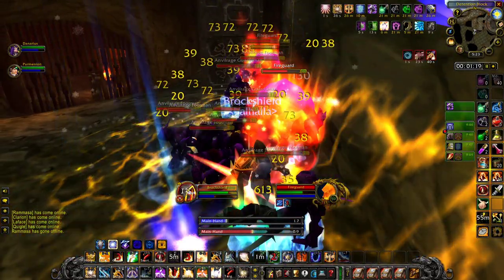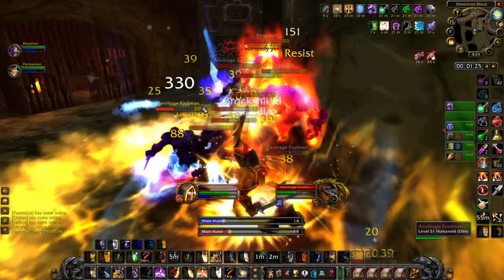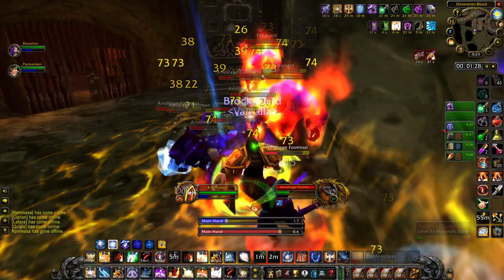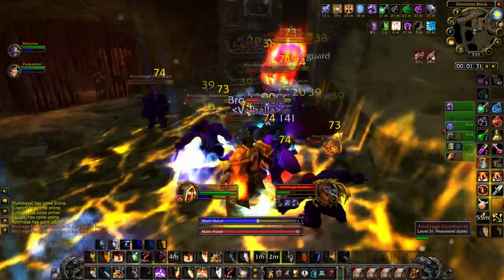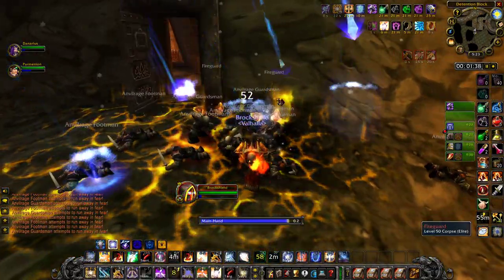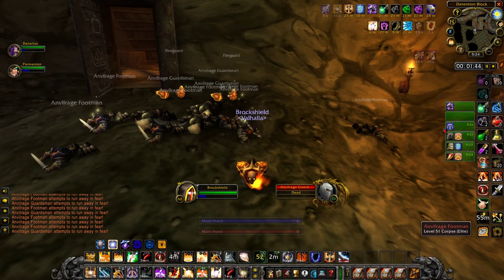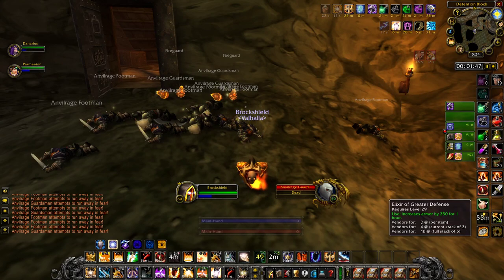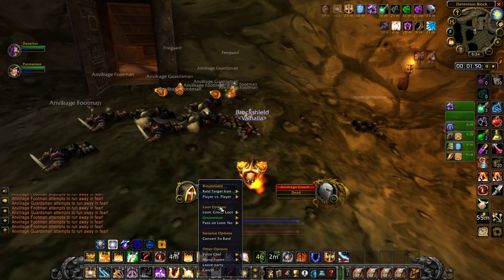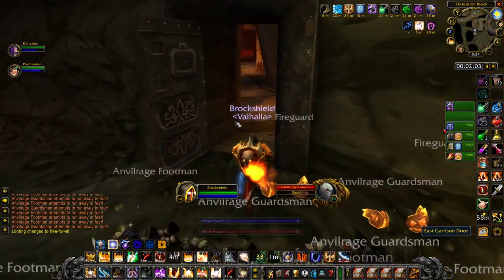Here you'll notice both the importance of my healer Daenerys, who's healing over time, as well as the power of his rank 11 Healing Touch, as he's able to keep my health topped off. Then my mage Parmenion outputs 170-plus damage to each mob per second of Blizzard. That's a lot of AoE damage that adds up over time, and that combination of Brock Shield holding aggro and taking damage, along with Daenerys healing and Parmenion doing his damage — that completes the pull.